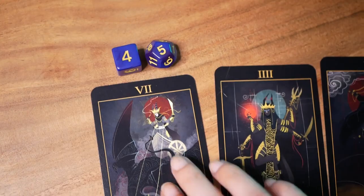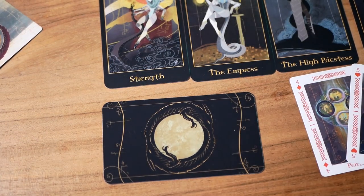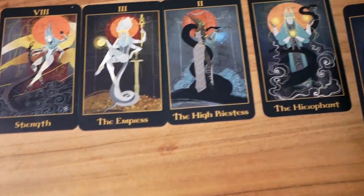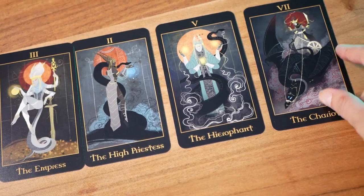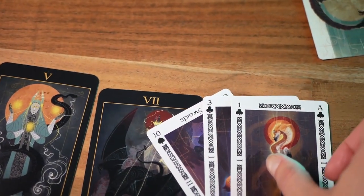If the calculated sum of a damage result matches or exceeds the health of the attacked card you capture it as a trophy. At the end of the game your trophies' values will count towards your score. Your trophies may also be summoned as units instead of summoning a card from the shadow gallery — this is called resurrection and their price is double the value they have.